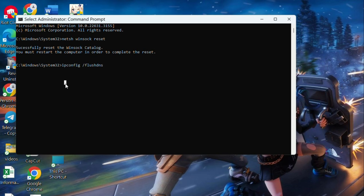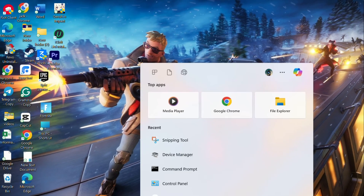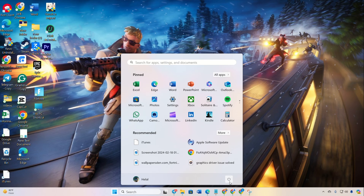Next, input netsh int ip reset and hit Enter. Don't worry, you can find these commands in the video description. Lastly, restart your computer and check if the high ping issue is resolved.